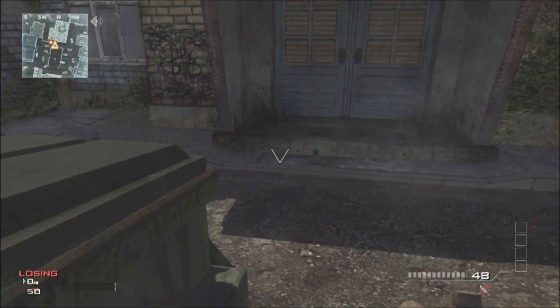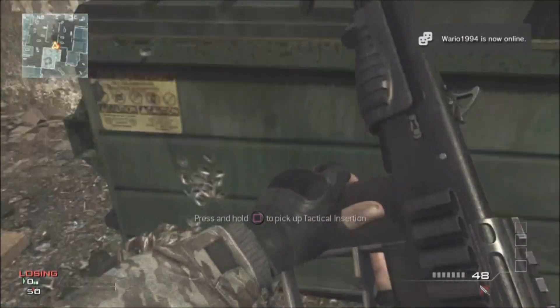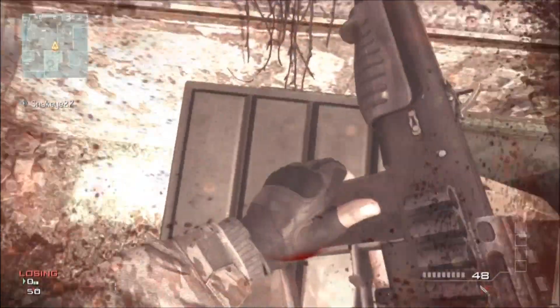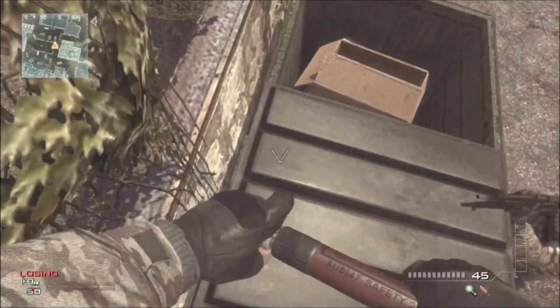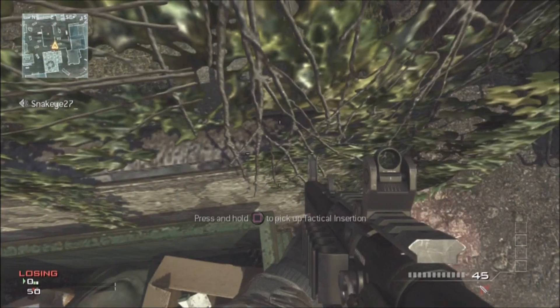Hey guys, Bobby here with RSP Productions. I have a new shotgun jump for you on the map Fallen, found by Tony Duran 18. It's very simple — first, do a shotgun jump onto this little dumpster right here, and after that you can do another shotgun jump onto the little railing of the greenhouse.